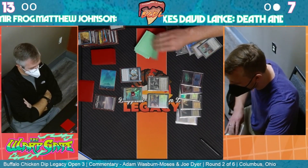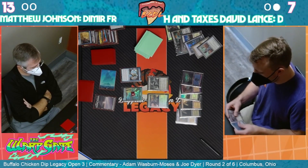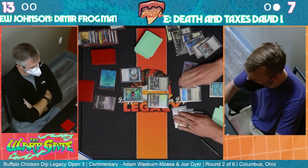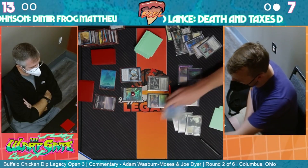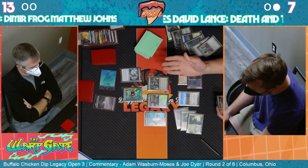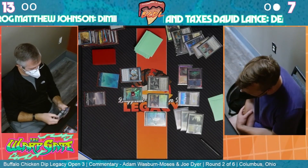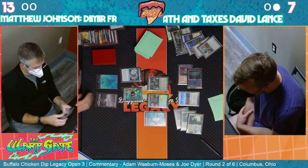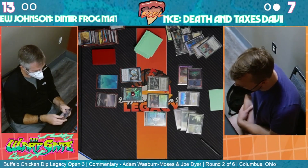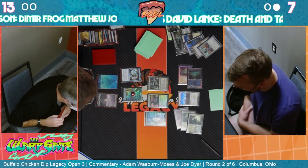We don't have good attacks and we don't have good blocks - it's a nightmare scenario. Cast Yorian - Tamio can make a clue. It just gets blocked and you can't even Brainstorm in response to the trigger, because of the Spirit of the Labyrinth you'll have to bounce. That is really rough. The more this game goes on the more it's in David's favor.